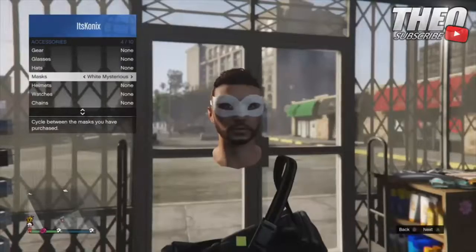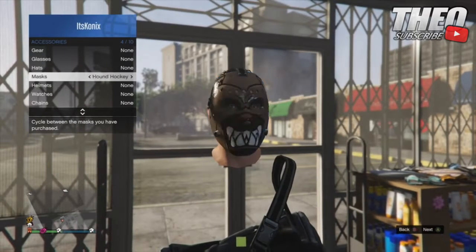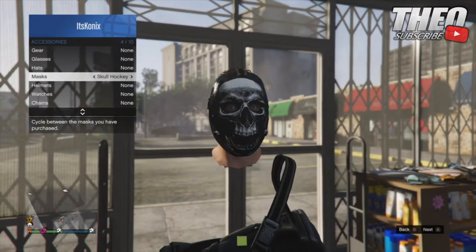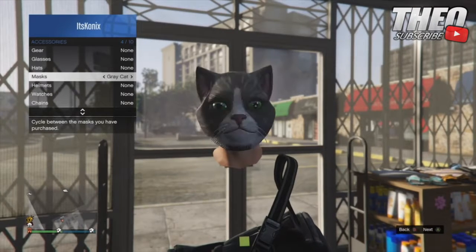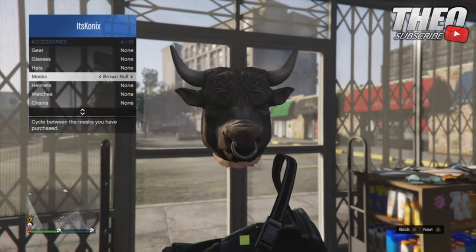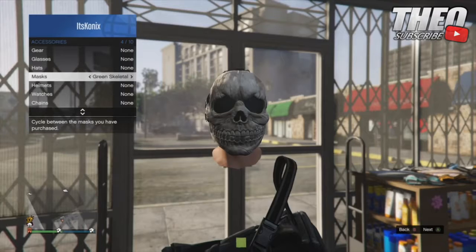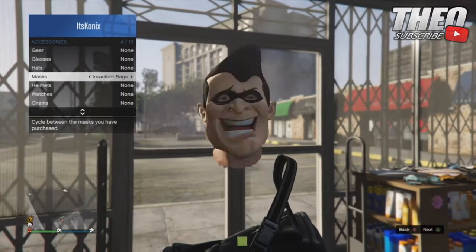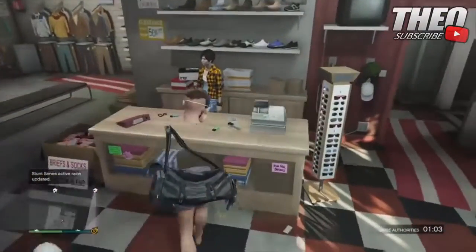So for the next part of the modded outfit tutorial, you do want to equip any mask of your choice. And then once you have gone ahead and found it, you want to save it into the outfit slot.